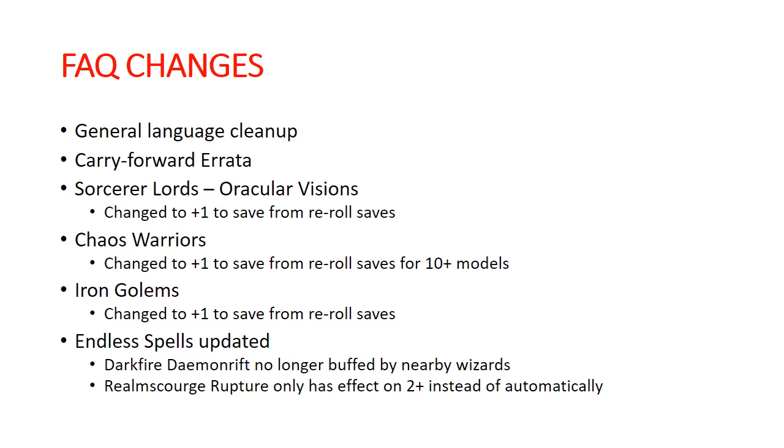We had changes to Oracular Visions on the Chaos Sorcerer Lord — instead of granting reroll saves, it's now granting plus one to save. Chaos Warriors, when they have ten or more models, used to reroll their saves; now they're getting plus one to save. Iron Golems, when they didn't charge, would have gotten reroll saves; now they're getting plus one to their saves. So you see a pattern going on here — we're going away from rerolls, more towards plus one to save.